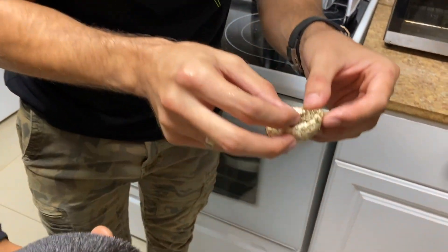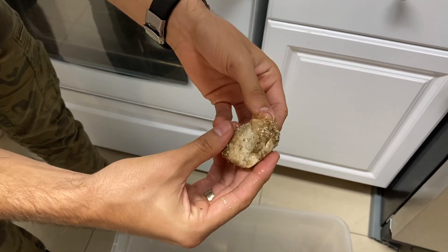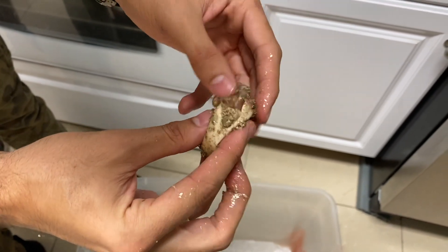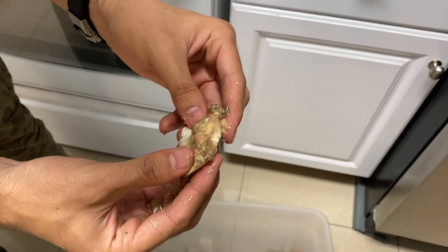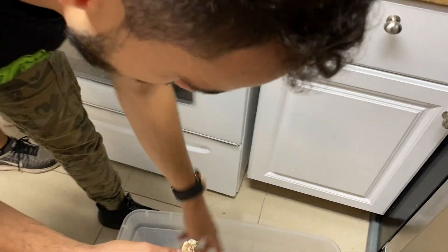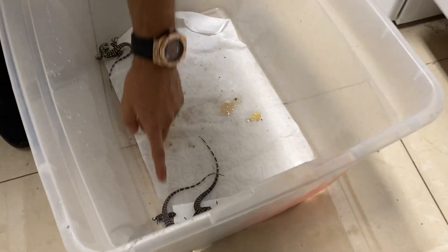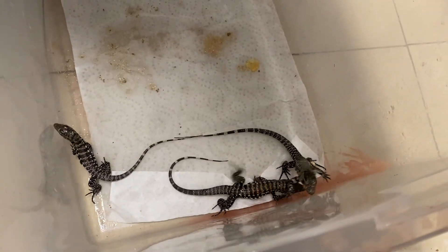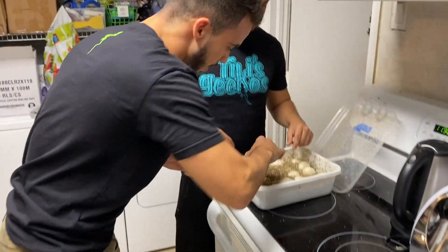This is one of the eggs where a baby already hatched — I just want to show you guys the yolk in here. There's a lot of yolk. This clear yolk is good because they can absorb that, but when you see a lot of that thick, sticky yolk, that's not the best because they can't really absorb it. That's sometimes why you'll get smaller babies.